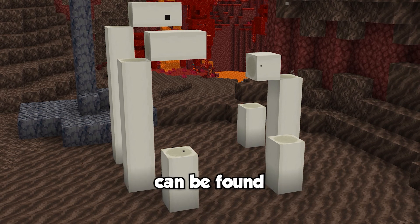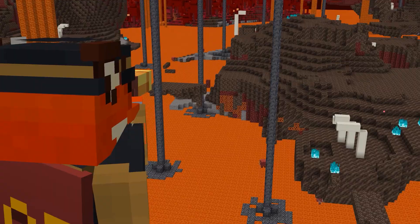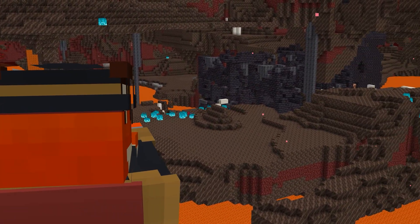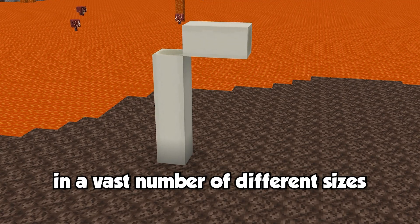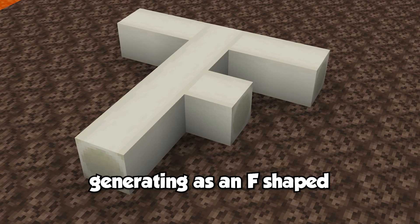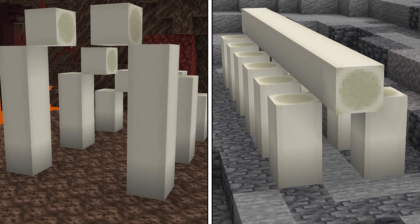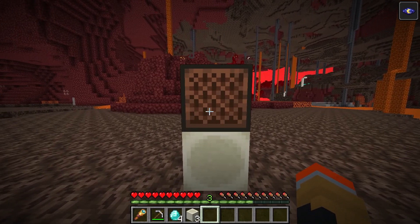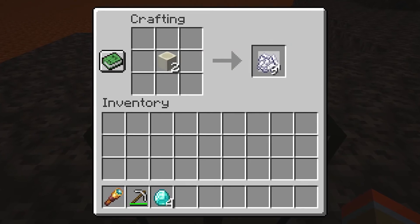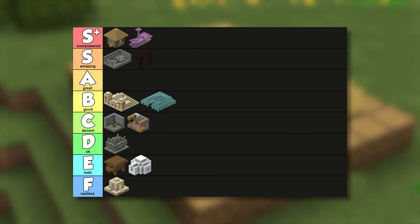The structure's cousin, the nether fossil, can be found in the nether, more specifically in soul sand valleys. These are much easier to find in comparison, as they generate more frequently and can be found overground. Nether fossils can generate in a vast number of different sizes but mainly resemble rib cages. Both overworld and nether fossils are entirely made up of bone blocks. Bone blocks can be converted into nine pieces of bone meal, which is used to grow crops super fast. Apart from that, I'd consider the fossils to be quite meh.